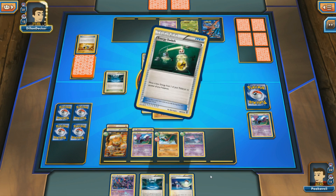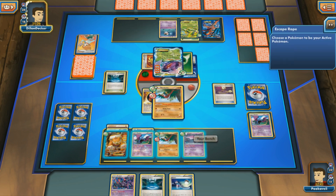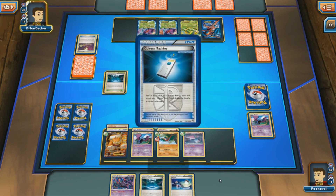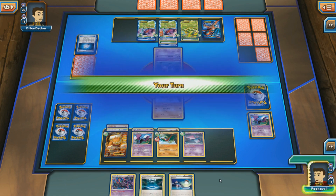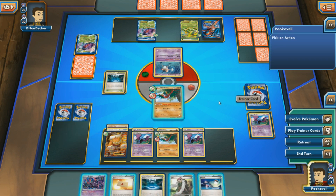My opponent Ultra Balls for a Mr. Mime — that probably would have helped earlier, but now I'm not sure how much it'll do. We see an Energy Switch and Professor Juniper, so my opponent realizes the ship is going down. An Emerald Slash would be big to power up another Genesect, but my opponent just has to promote Mr. Mime. Looks like my opponent also missed an energy this turn. I top-deck a Golbat — perfect — just to knock out that Genesect on the bench, taking two prizes from an ability.